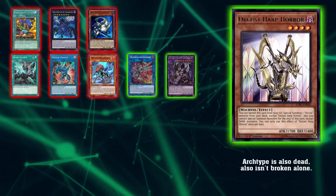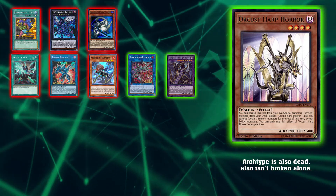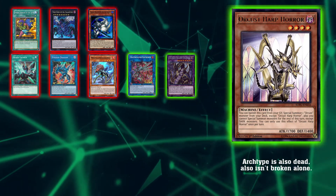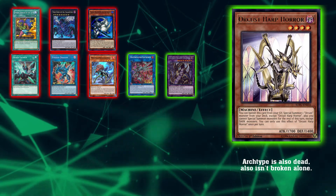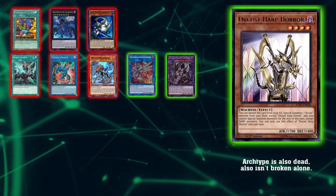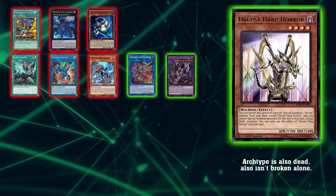So we have Orcas Heart Pourer. Just as with Thunder Dragon Colossus, who has seen Orcas do anything lately? The only Orcas card I see used is Gersu in other decks. Honestly, Orcas was in the era of Thunder Dragon and Sky Striker being at their prime — something I never got to see. But even playing against it on a few occasions, and seeing how Sky Strikers and Thunder Dragons are faring now, I feel like it's okay to bring Heart Pourer back to one.